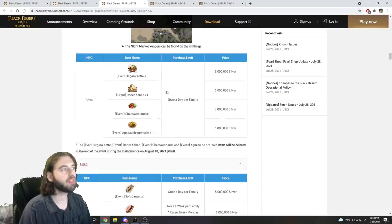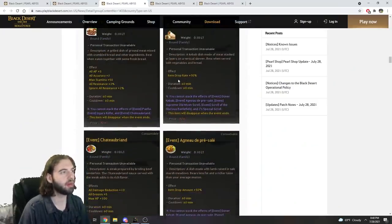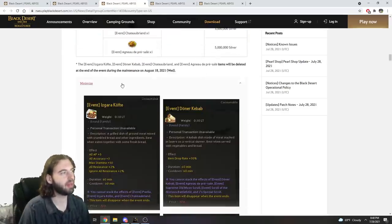These vendors all sell various items. There's a food buff vendor, and it sells the following food buffs: item drop rate plus 30%, which is a pretty cool one, and item drop rate plus 50% if you want to spend a bit more money — things to keep an eye on here if you're a big grinder.